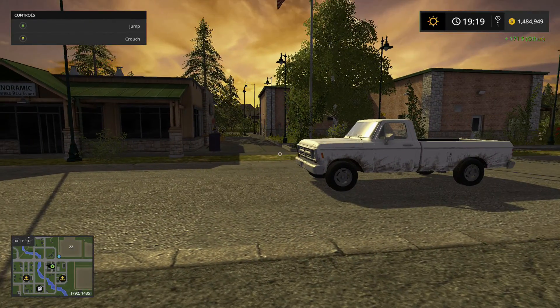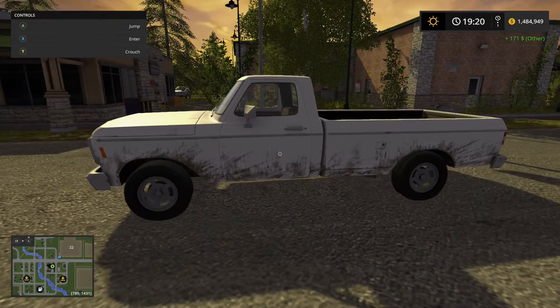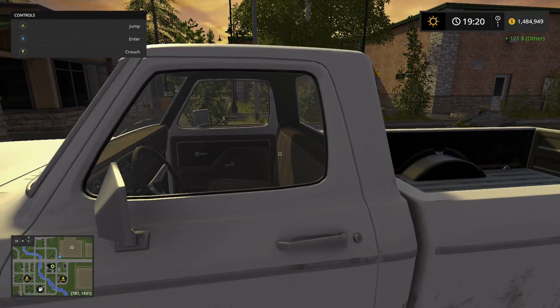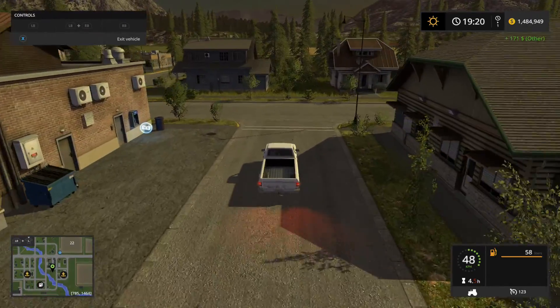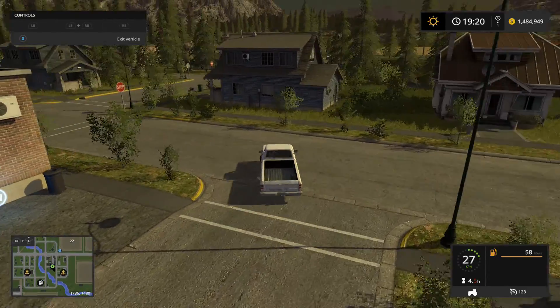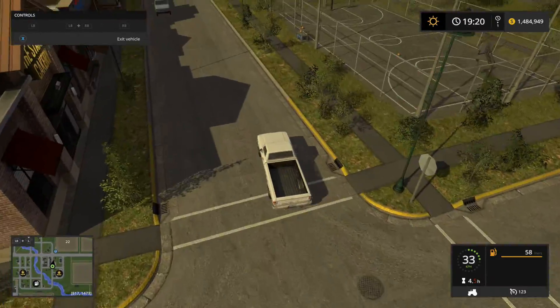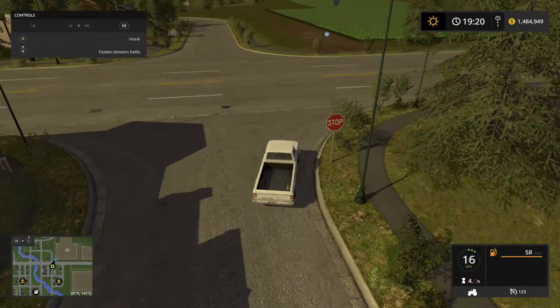If you looked in the top right-hand corner, it shows that we have $171 just from selling those 10 eggs. That is insane — that means they are worth $17.10 a piece. That is incredible. I wish the eggs that we had here at our place were worth $17 a piece. That would be incredible. Wow, look at that — some basketball. We're gonna come and play basketball one of these days.